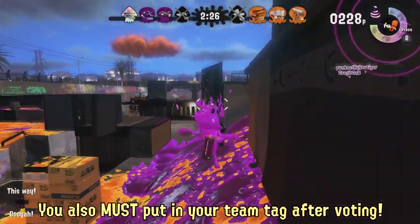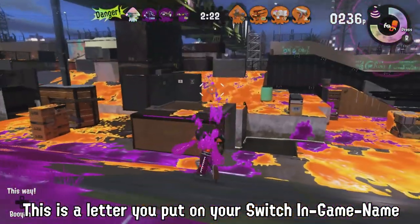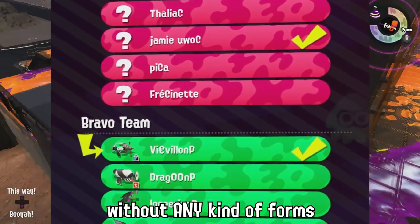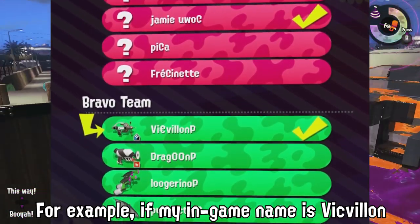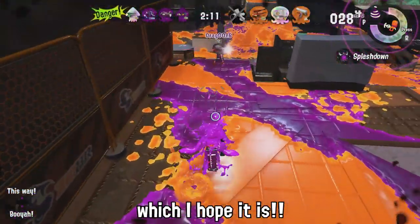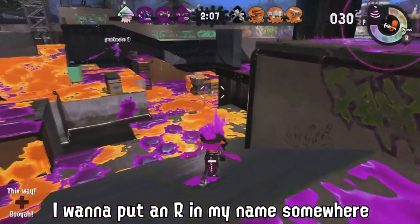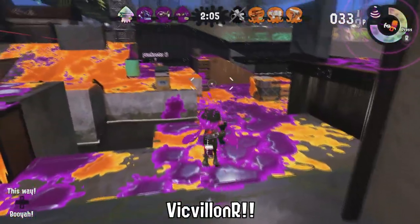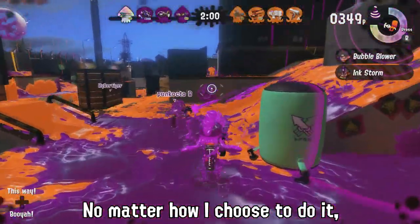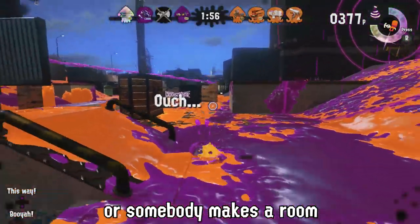You must put in your team tag after voting. This is a letter you put on your Switch in-game name, so lobby hosts and streamers can put you on the right team without any kind of forms or communication. For example, if my in-game name is Vicveon and I'm on Team Rats, I want to put an R in my name somewhere, so I'd be Vicveon R.